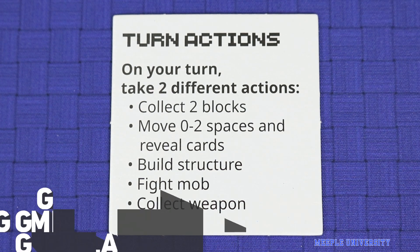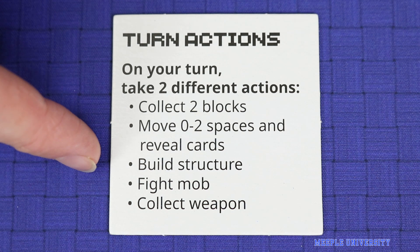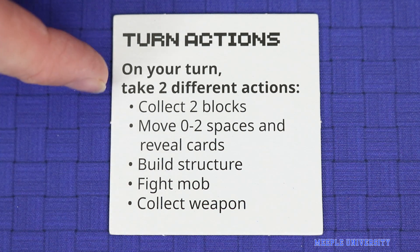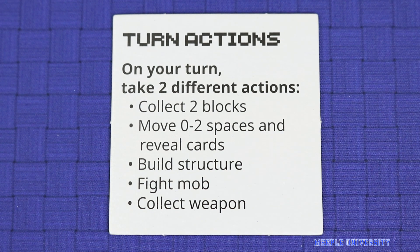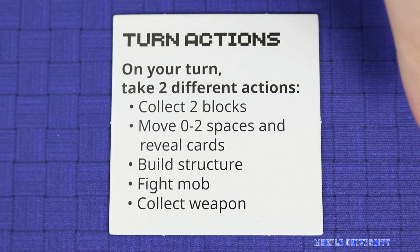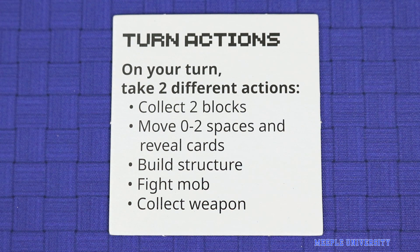On your turn, you will take two actions, one after the other. There are five different actions available for you to take, and you must take two different actions on your turn — you may not repeat the same action twice. Once you've completed your two actions, play passes to the next player clockwise, and so on around the table until the game is over.